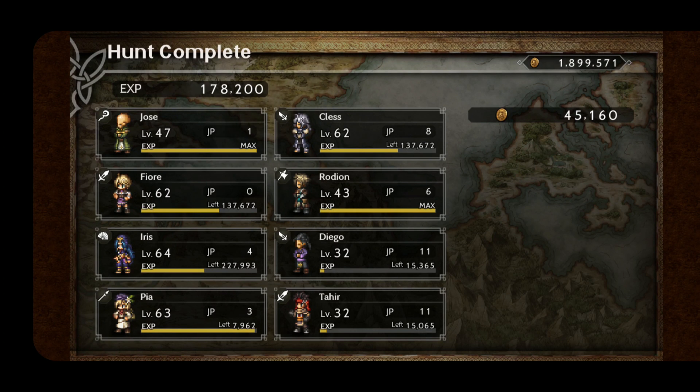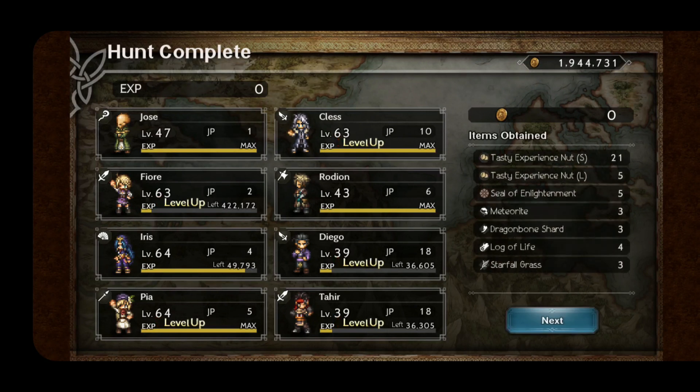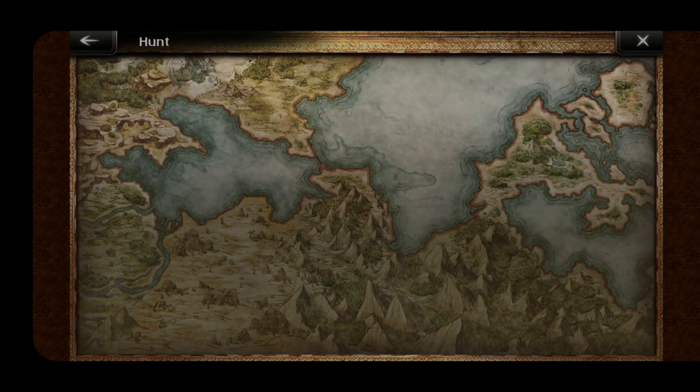Okay, so it's 178,000 experience — not bad if you're looking for that — and 45,000 leaves. Gets me some levels. And then look here, you get extra stuff. I got a seal of enlightenment times 5, and then tasty nuts to help level up your units. That's what it's like getting those extra ones. You also get extra seals — a sacred seal of enlightenment as well as two other seals of enlightenment, and then all of these guild storm items for leveling up your units.